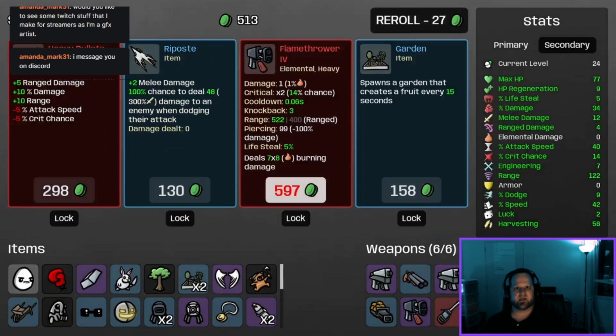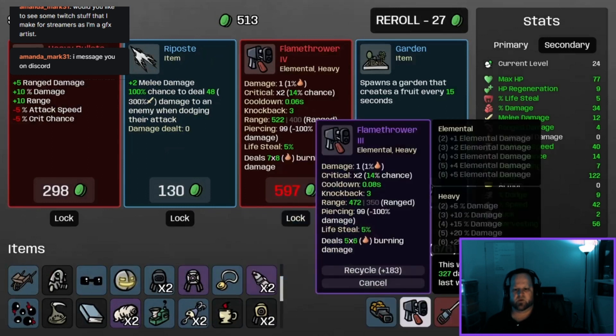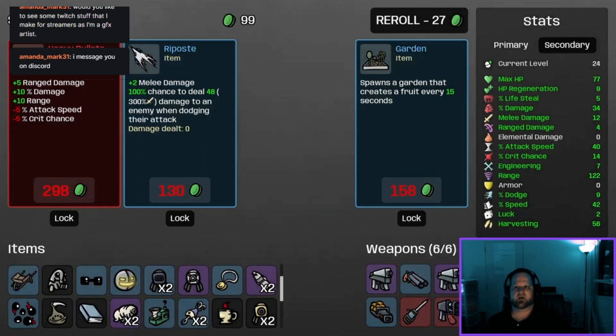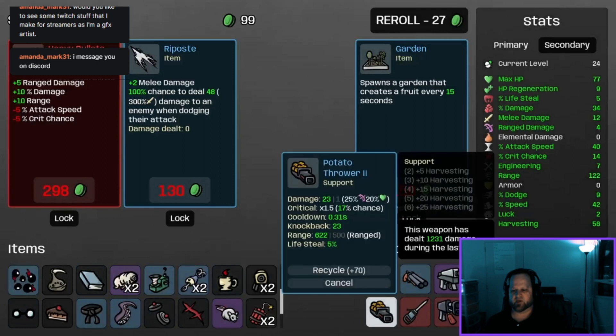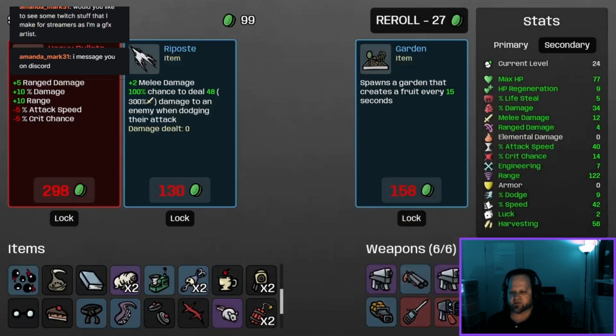Oh my goodness — a flamethrower level four! We've got three so we're definitely going to recycle that and pop this flamethrower in. We don't have much money left so we're going to have to go to the second-last wave. Thanks guys for sending those messages on Discord — I'll check them out after the game.